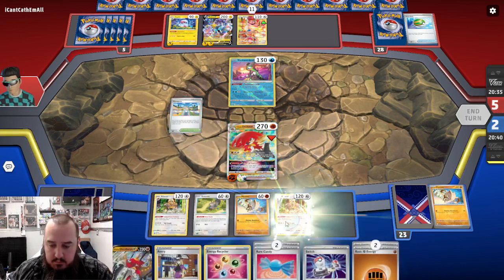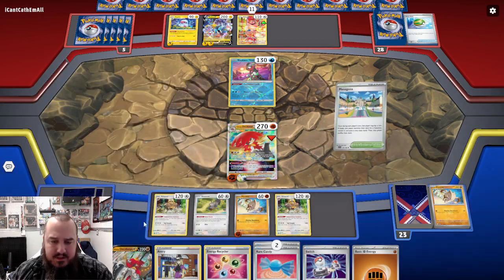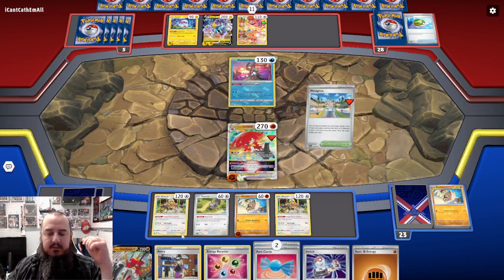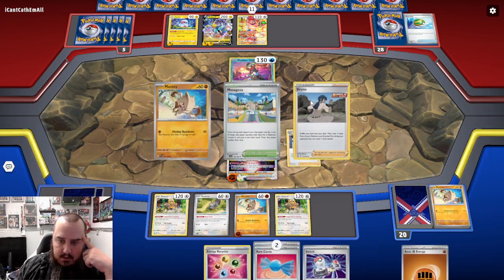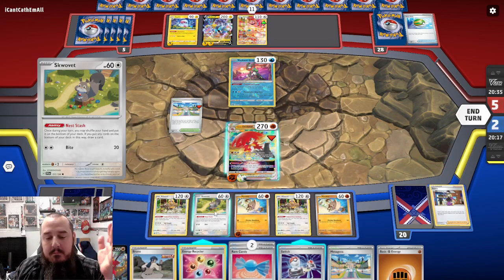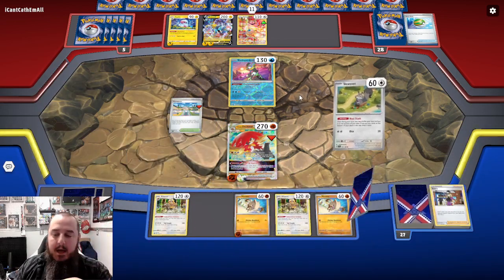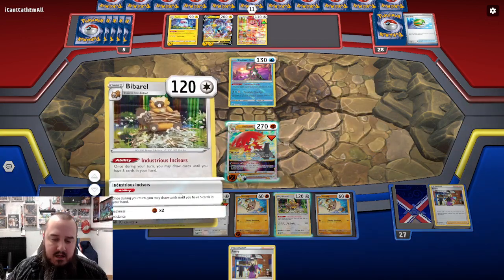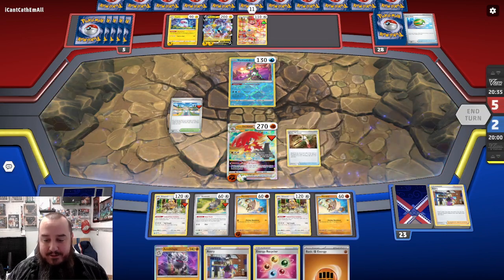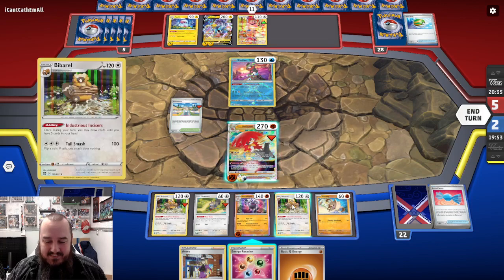We play down our Barrel, play down a Fighting Energy. Let's go ahead and flip for Mezigoza. Tails. Alright, so we will Avery - draw three. We still don't get it! And we've got two Rare Candies that Nest Stash would put on the bottom of the deck. I really want the Annihilape. I know I already got one, but I want another one. We got an Annihilape, but we do have... there's the Rare Candy! Holy cow.